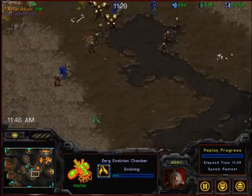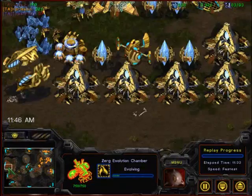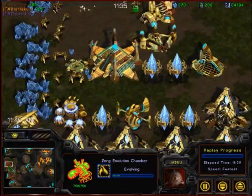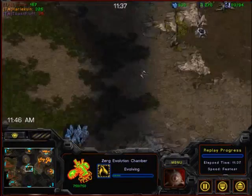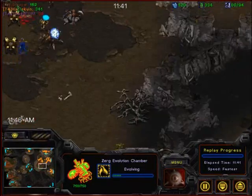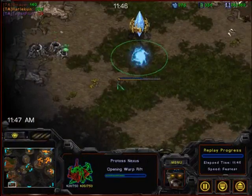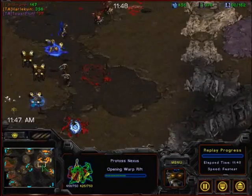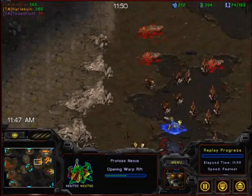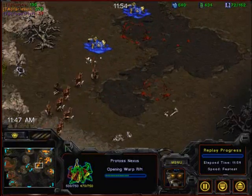Now the thing about Smace's earlier army composition — wow, that's a lot of units. How did he get those that quickly? Because he's going seven gateways off of two bases. That's how. So this is a sort of pure style — mass gateways off of two bases — and then try to take a third, which is now going up over here.